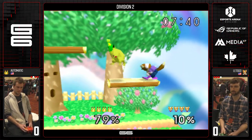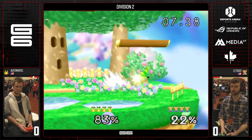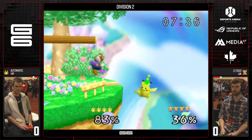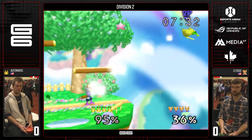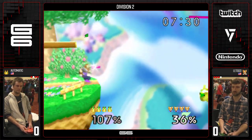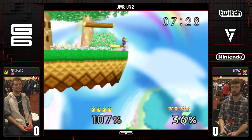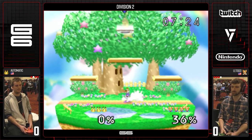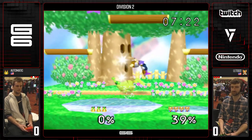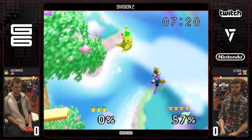Something that is really interesting is you can shake a Pikachu's confidence by just edgeguarding, by repeatedly calling out recoveries. It's so much fun, because Fox is one of the best characters to cover Pikachu's recovery because of those insane jumps and hitboxes he has.